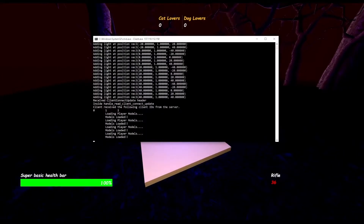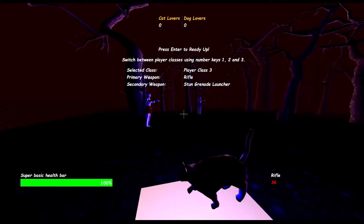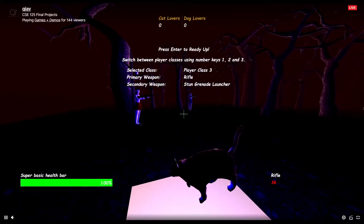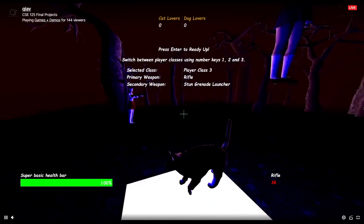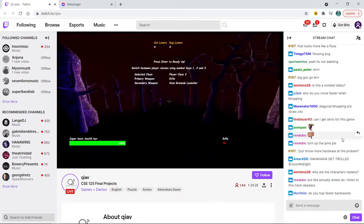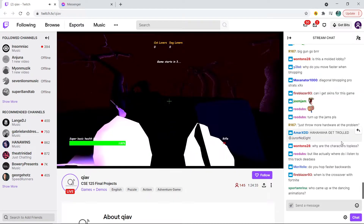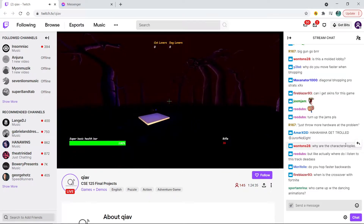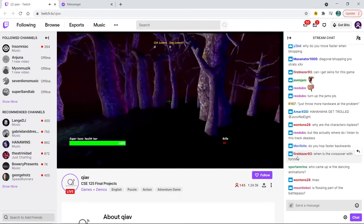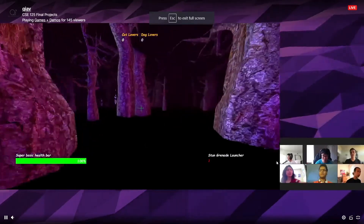The physics engine is a bit wonky because we implemented everything ourselves. The characters aren't topless — to answer that question, it's just that the lighting makes it look like they're topless. They're actually wearing white shirts.